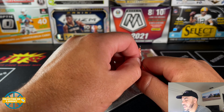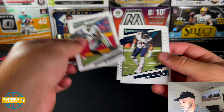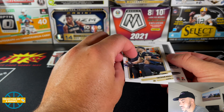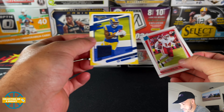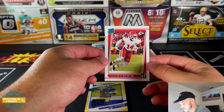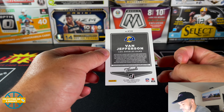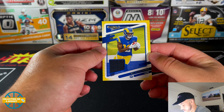Alright, last pack — definitely a thick pack. CeeDee Lamb — throw that in the PC! Cleo Mac, Davion Howard. Taysom Hill variation — and I just spoiled it. Van Jefferson. The rated rookie is Cornell Powell — that's an actual rated rookie with his uni on, a little Photoshop work there. Very nice. And then Van Jefferson game-used — it's not from any specific game or event, so it's just a blue piece of jersey. Interesting.